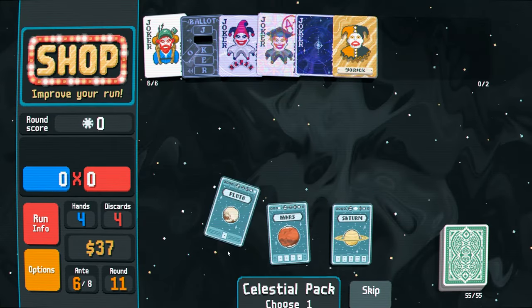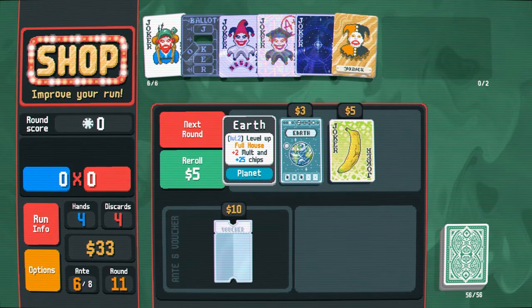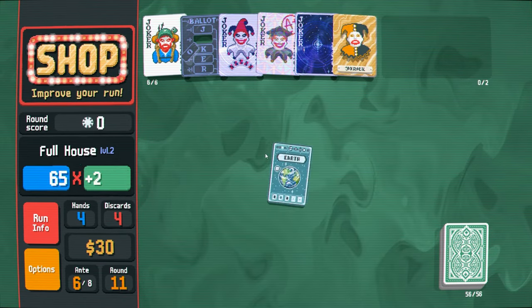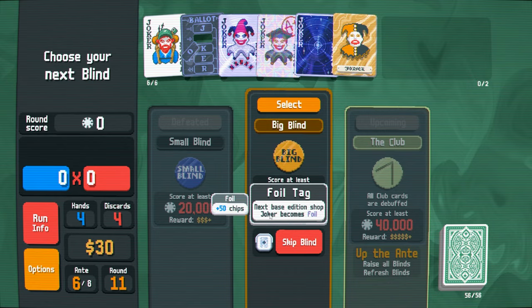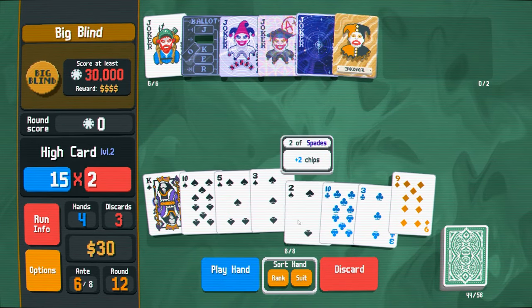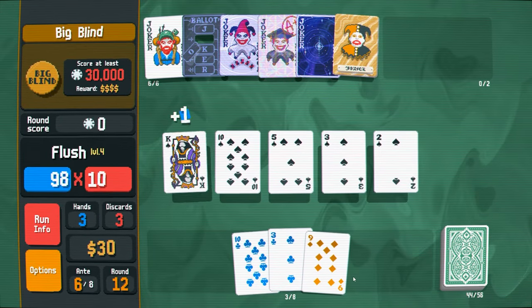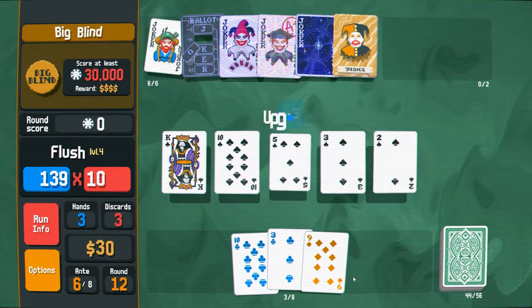Full house. Skip this for another foil joker — nah. Play for spades, I'm going to play it safe. Go for the flush. We won't get it in one turn anyway. 11 grand. You think this will be enough? It wouldn't be, would it? Nope. Perfect. Use the discards — there we go.